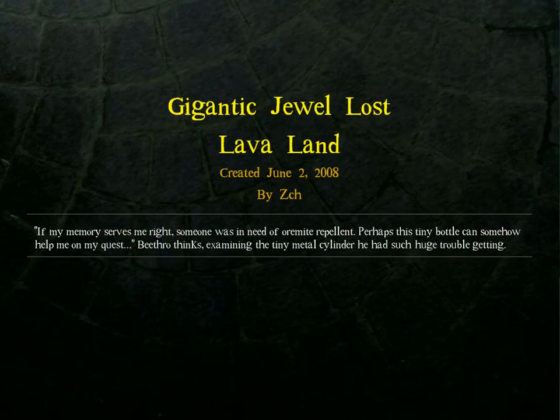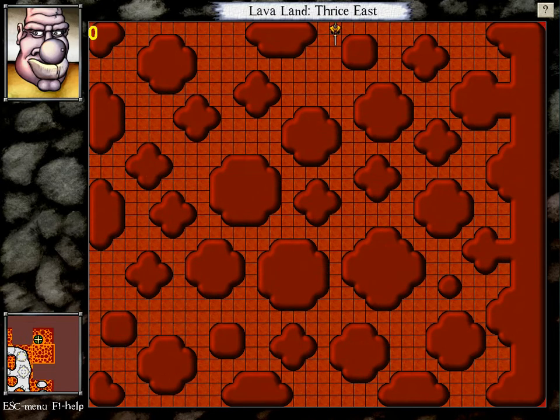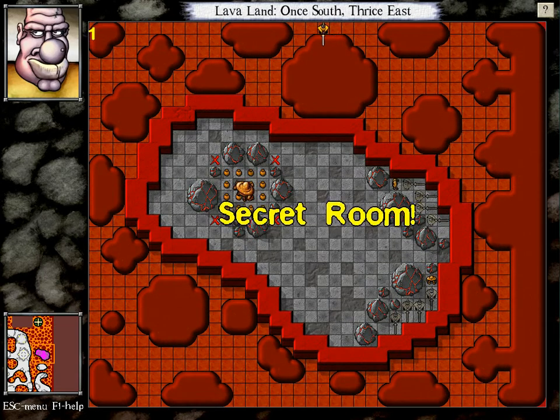I found one secret. A lava land. If my memory serves me right, someone was in need to pour my repellent. Perhaps this tiny bottle can somehow help me on my quest. Beethro thinks — examining the tiny metal cylinder he had such huge trouble getting. This is not where I expected this to go. Wow, this level was just big, wasn't it? Is there anything like up here? Hey, I found a secret room! Another secret room with... oh dear. I think I'll save this one for later.